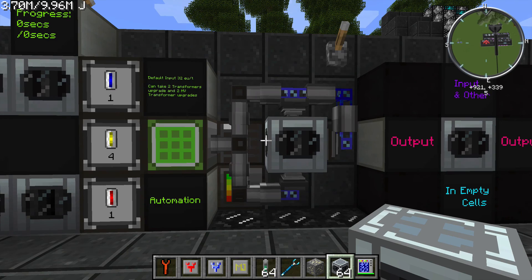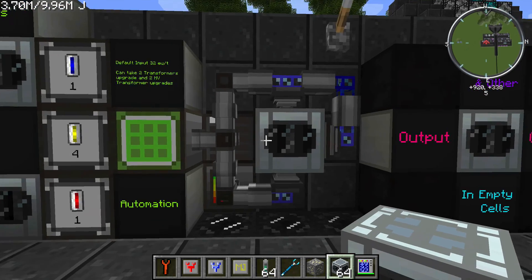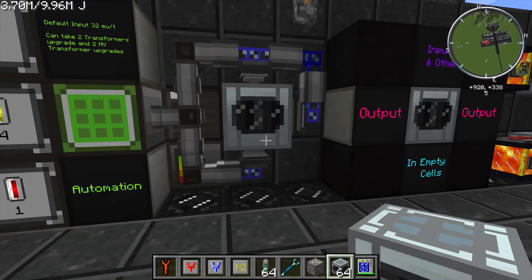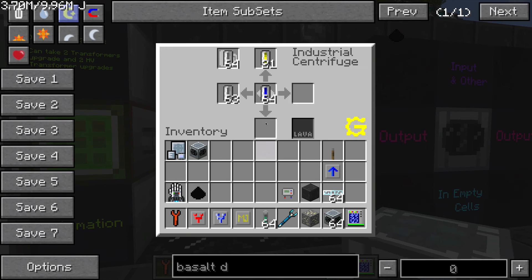Automating this machine is pretty simple — basically the same as the Industrial Electrolyzer, which is why I'm using the same area to demonstrate. On the top I have it inserting hydrogen, and on the bottom I have it inserting empty cells, just like we talked about. The empty cells go in the cell slot, the hydrogen goes in the middle, and if I take this out it's going to automatically start refilling.